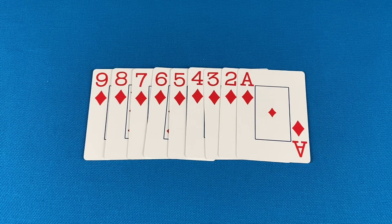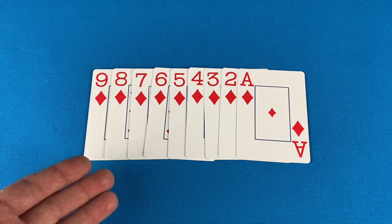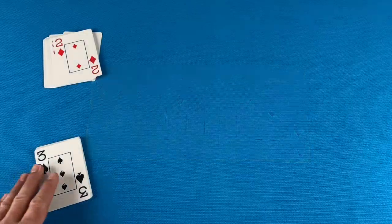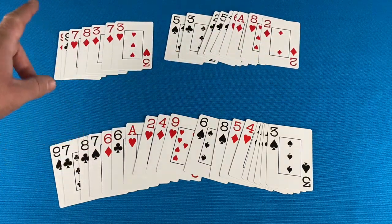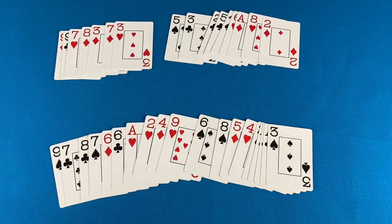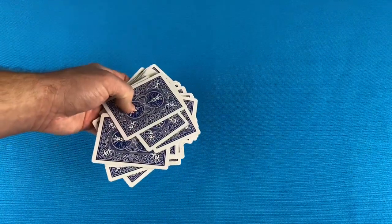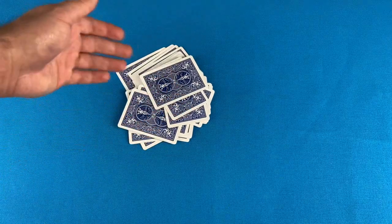Players will earn points for the cards they captured. Each card's value is equal to the number on the card — 9s are worth 9 points, 8s are worth 8, and so on, with aces being worth 1 point. Each player tallies up their score based on the cards they capture, including the gift card given at the beginning of the game. There are 180 points possible each round. After adding up your scores, collect the cards — deal alternates each round. Continue playing rounds until one player has reached 300 points or more.